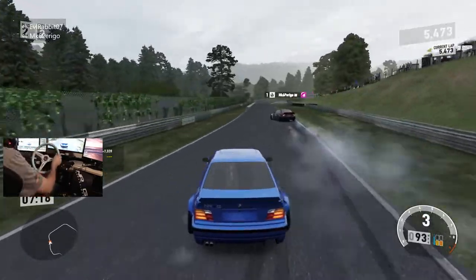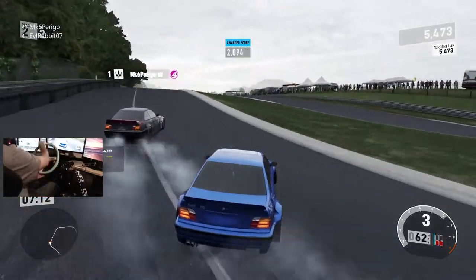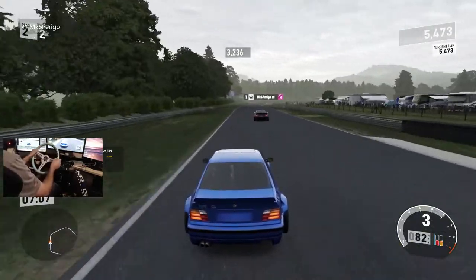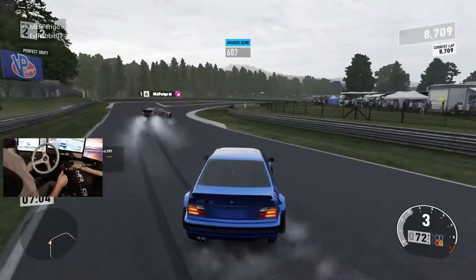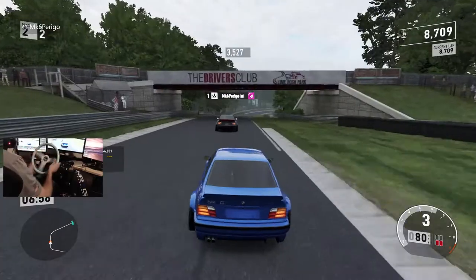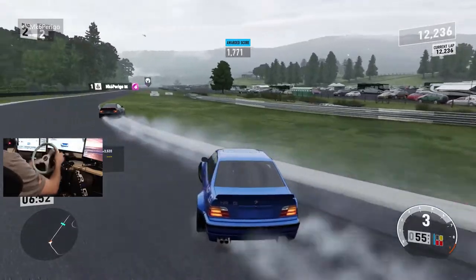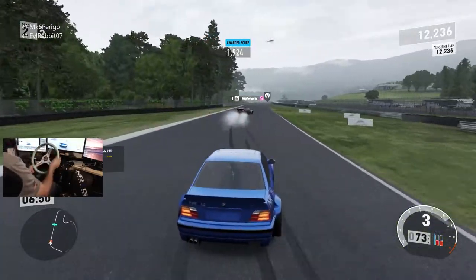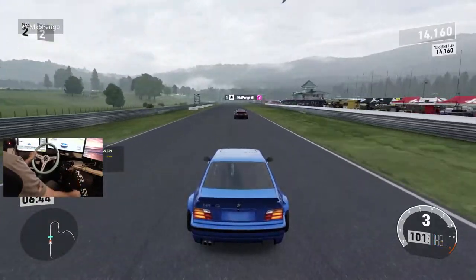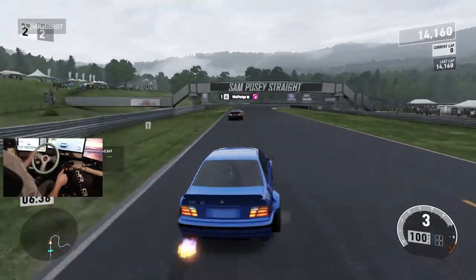I added just 0.1 more camber up front and took away an entire degree of camber in the rear, so I'm down to 0.5 in the rear. We're running around 4.7 in the front. Camera gang — angle gang! It holds it though, it has a steering lock to save itself. This is a pretty stable platform.